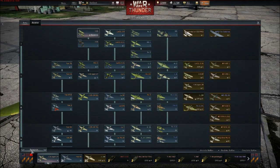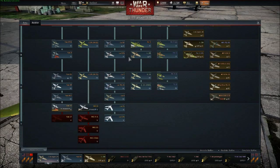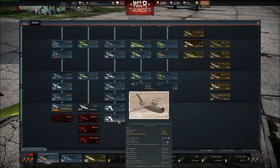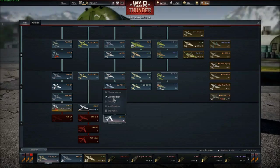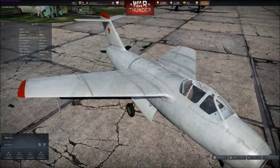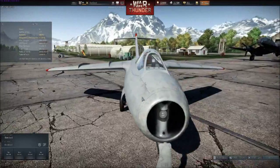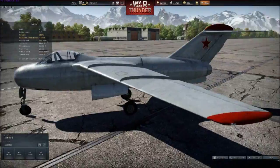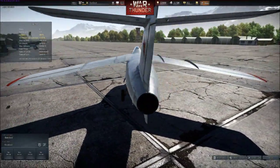In your research tab under your Soviet tech tree, the exclusive aircraft LA-174 will be found in the LA line. At the very end, after the LA-15, the LA-174 should now be available for research and purchase. You only have a limited time — from September 11th to September 28th to unlock this aircraft. It is basically a carbon copy of the LA-15 with three 23mm NR-23 cannons, sitting at a battle rating of 7.7 at tier 5.